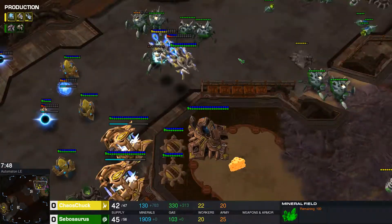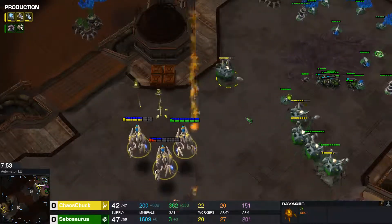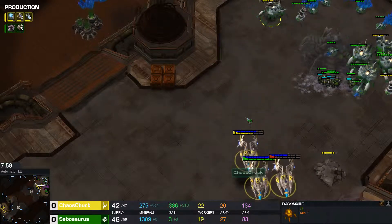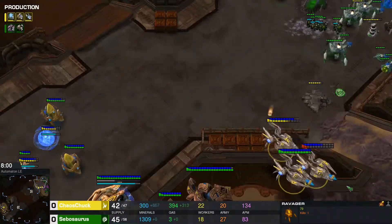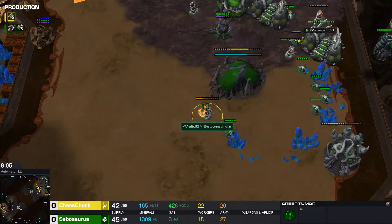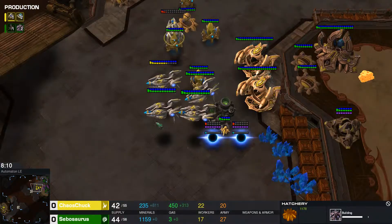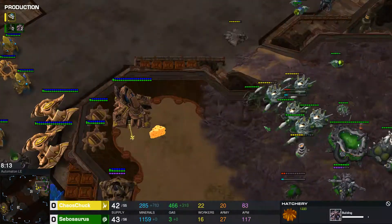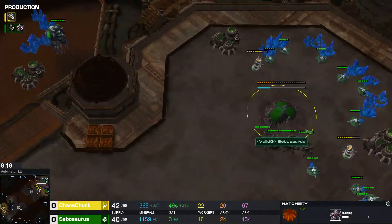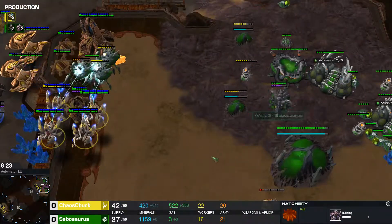Corrosive bile dropping on the Void Rays. Getting a little bit overconfident is Chaos Chuck. It looks dire for Sebasaurus, but there's still every chance he can come back in this game. He has spore crawlers, he can creep back out here, save his roach warren. His expansion back to his main will finish up. Just needs to get past that tunnel vision — start producing tech, start expanding everywhere, start spending his money.